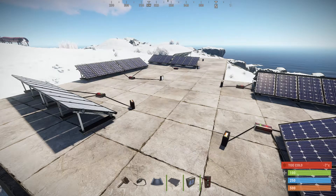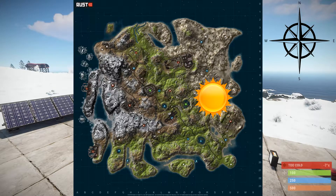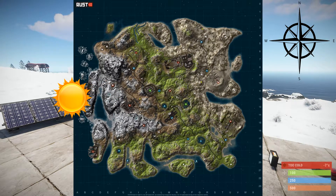Now, what does this say about Rust electronics? After doing some research on the Rust wikis, it turns out there's actually an imaginary sun that the solar panels react to. This imaginary sun runs through the middle of the map from east to west, as you can see on this graphic. In conclusion, this imaginary sun is what you want your solar panels to face.